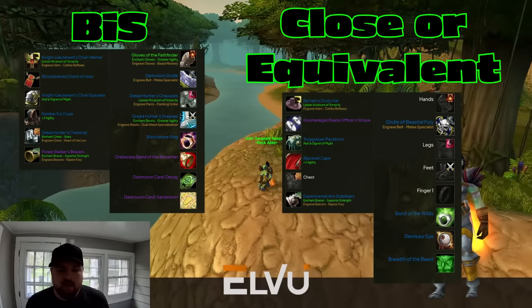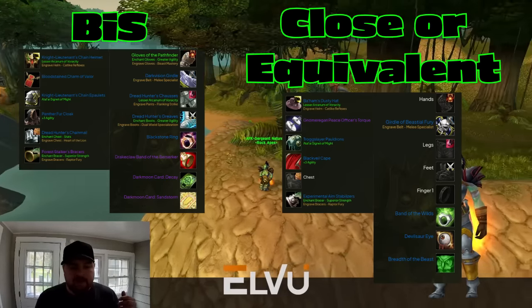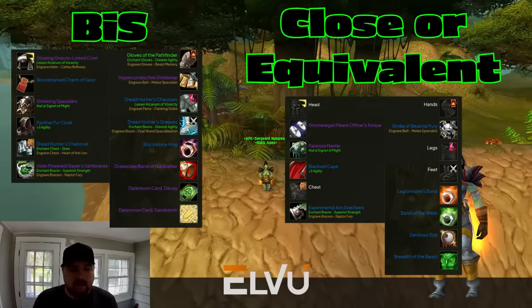On a quicker encounter under 60 seconds, Devilsaur Eye is better. Don't forget you can feign death to get out of combat and trinket swap, so Devilsaur Eye is a great option and should be part of your BIS lineup. Keep in mind on multi-target pulls, Sandstorm also does AoE. If you're not farming Darkmoon cards, honorable mentions are Breath of the Beast and Rune of the Guard Captain — they lag behind Darkmoon cards by about 40 DPS on single target, and 55 DPS if you don't need the hit.